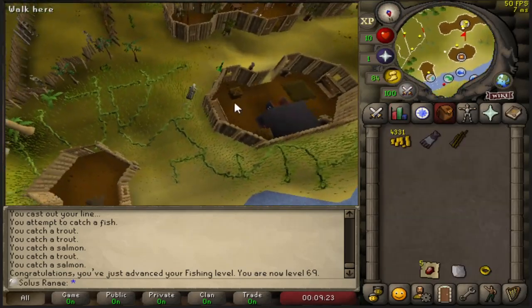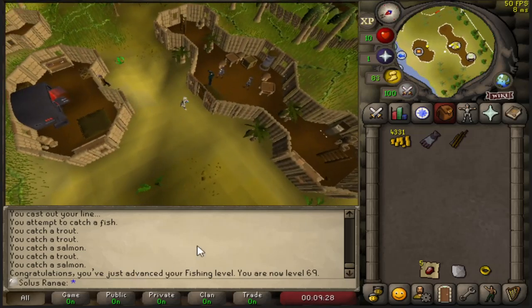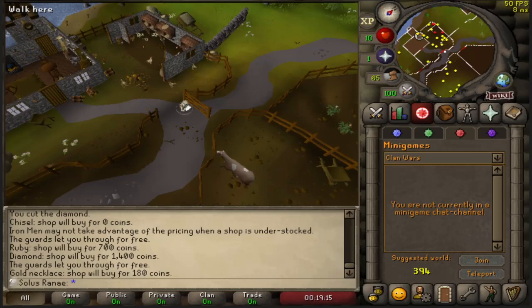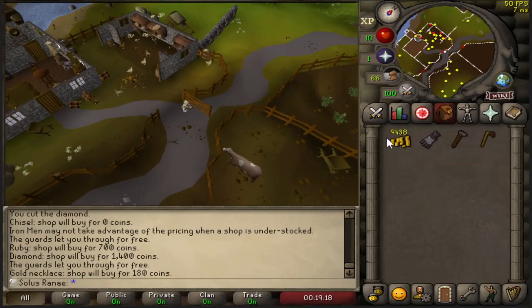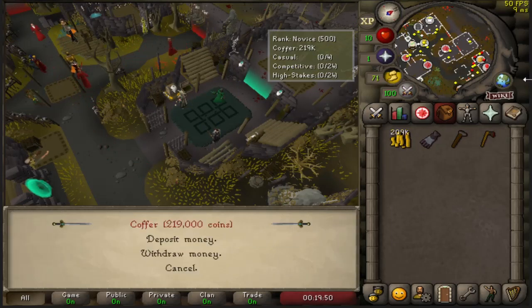Next I'm going to head over to Varrock, buy a house, and go complete the Daddy's Home mini quest. Before I do that, I'm going to teleport up to Clan Wars and grab some money out of my Last Man Standing coffer, as I currently only have 9.4k on me. I need this money for the mini quest and for construction in the future, so I'm going to take out 200k for now. If I need more, I can always come back.